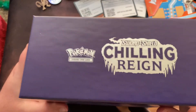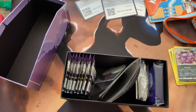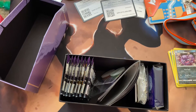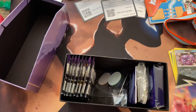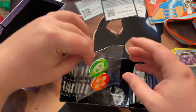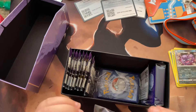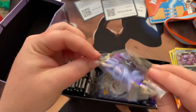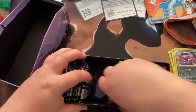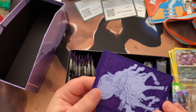The box! More cardboard. My little tripod is just taking a beating today. There are card game rules — at least it looks cool. A bunch of packs, a damage counter, a poison counter, some Chilling Reign dice — they've got very nice marbling. And little dividers with Calyrex on them and Spectrier.